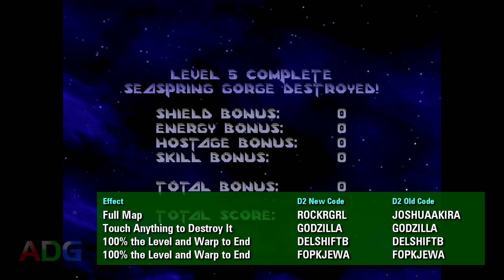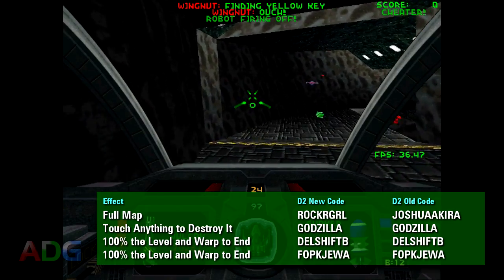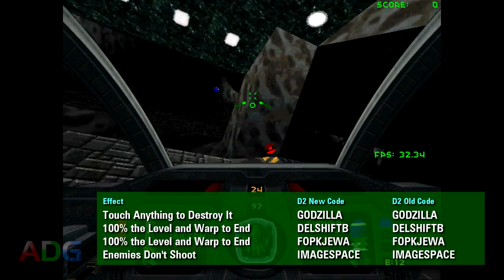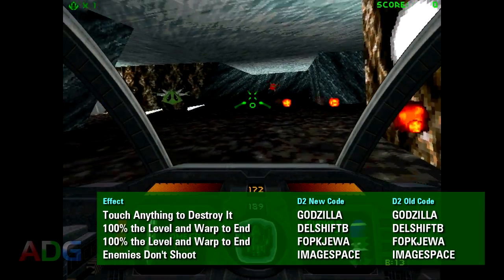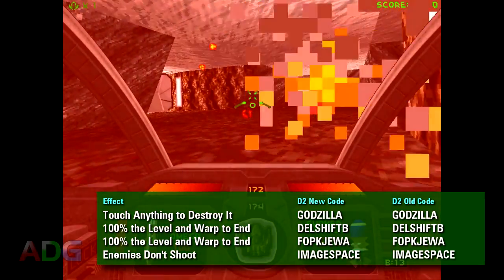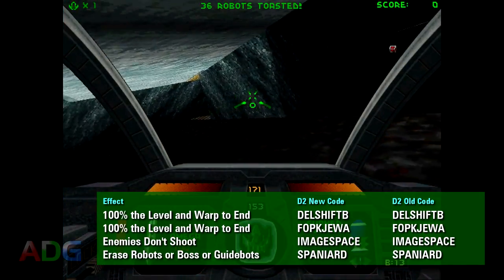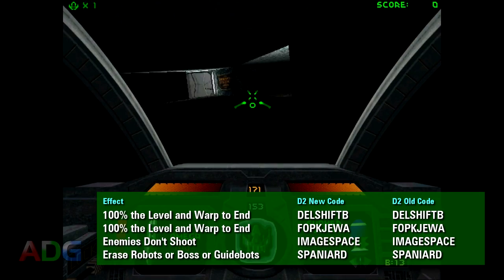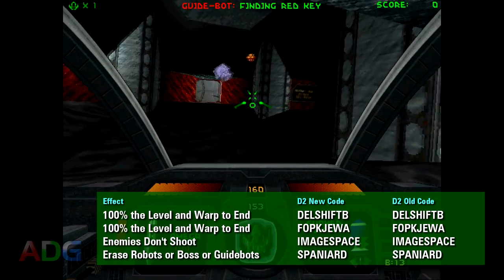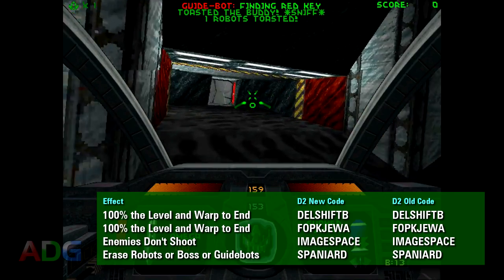Or perhaps you just want to make the enemies harmless — in that case use the code IMAGESPACE, and those robots aren't gonna be much of a threat anymore. There's no code to do the opposite, but there is a code which just erases all enemy robots from the level entirely: Spaniard. An interesting thing about the Spaniard code: if you put it in while there's no enemy robots present, it'll attempt to erase a boss if there's a boss present. But if there's no boss present either, it'll erase any and all guide bots in the level.